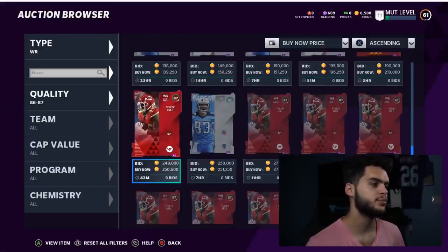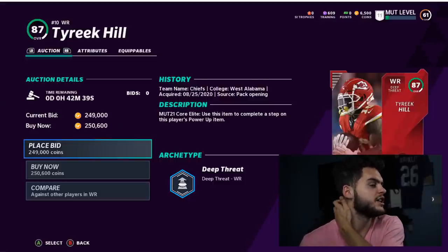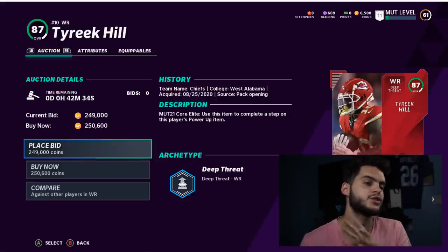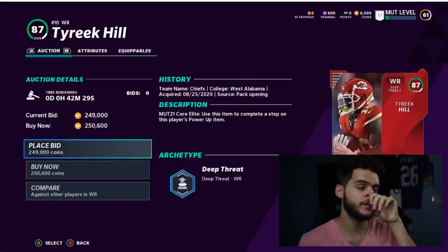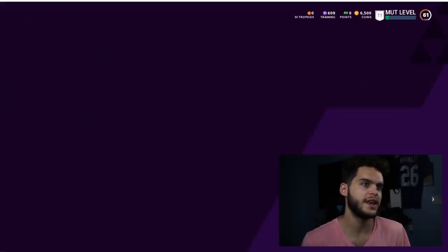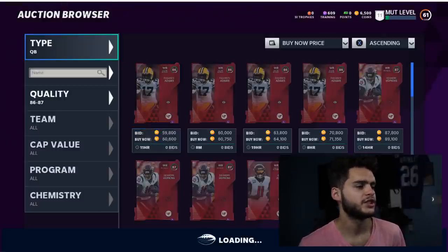Coming in at number three is Tyreek Hill. I use Tyreek all year but not always as my main. Tyreek is typically useful all the way up until around February or March — not because he stops being good, but because by March everyone has 99 speed and that's when he becomes less of a standout. From now until December he destroys people; in January the team of the year card comes and he destroys people again. With 91 speed powered up and decent route running and catching this year, you can't go wrong.